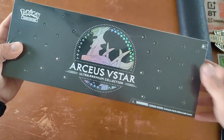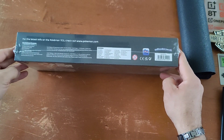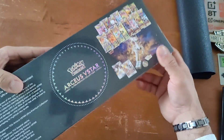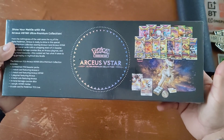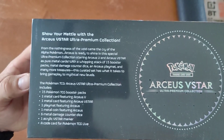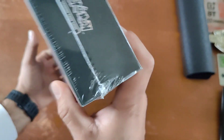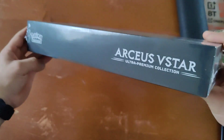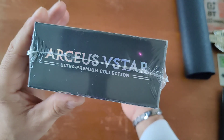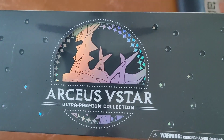Look at this — I just got the RCU's Beastar Ultra Premium Collection Box. If you want me to open this, I would do an unboxing, but I want you guys to let me know in the comments. Oh my god, it's premium — look at that metal with the RCU's Beastar Ultra Premium Collection. I want to open it so bad, but I'm gonna have you guys decide.